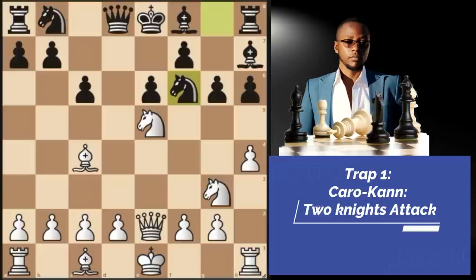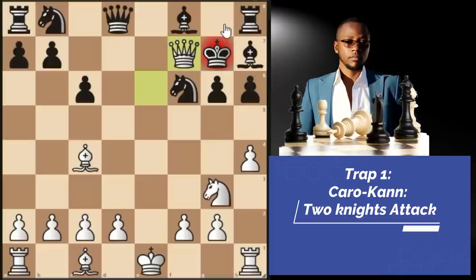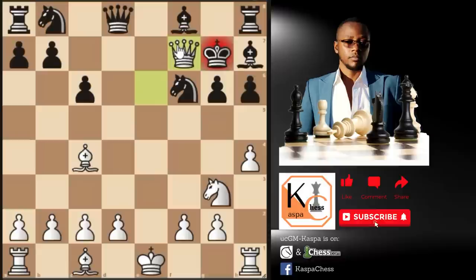Instead of bishop G7, they may also try knight to F6 — this leads to a similar kind of death. Again, knight takes F7 double-attacks two of black's pieces. They take the knight and then you go queen takes E6 once again. It doesn't matter where the king goes because it's checkmate. That's one little trap to master, and by learning this trap you'll also learn how to play the two knights attack against the Caro-Kann defense.